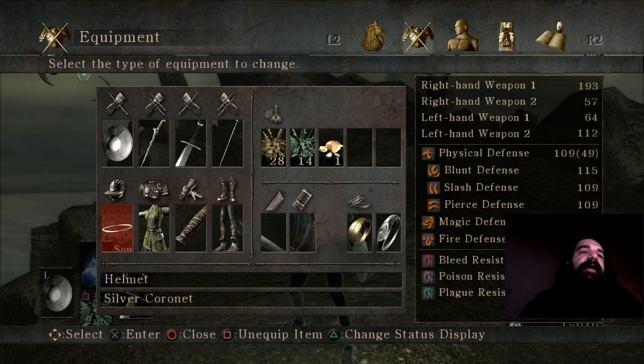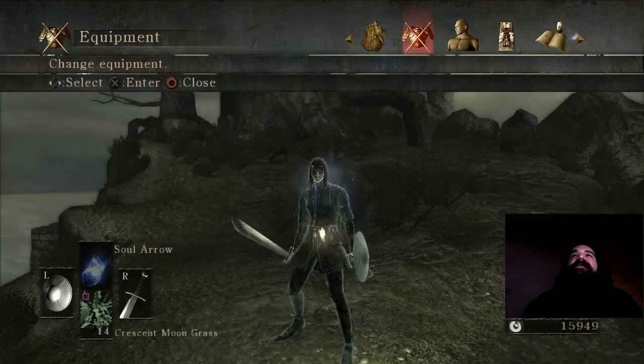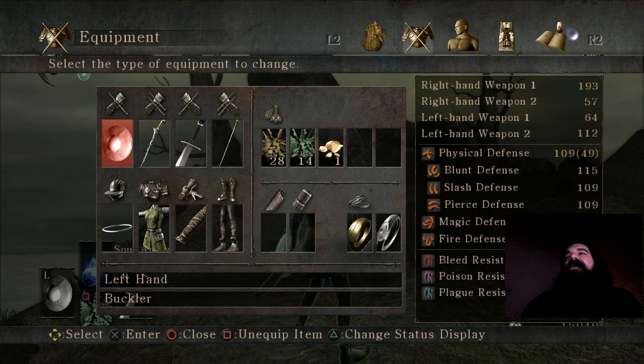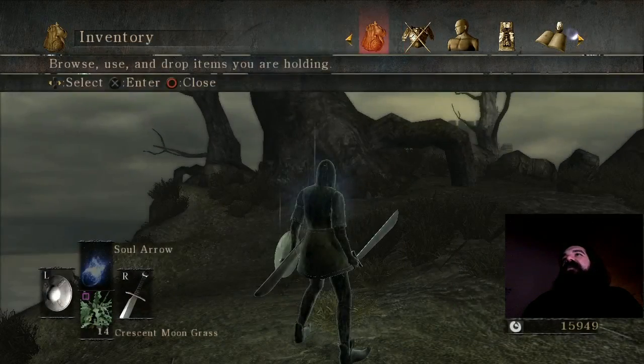It replenishes my MP, and there's a third item that is exclusive to female characters. I forget what they're called, but it's like a gauntlet set that raises your MP, and it all stacks, so it's pretty cheap. Anyway, you can trade some shit with this bird.